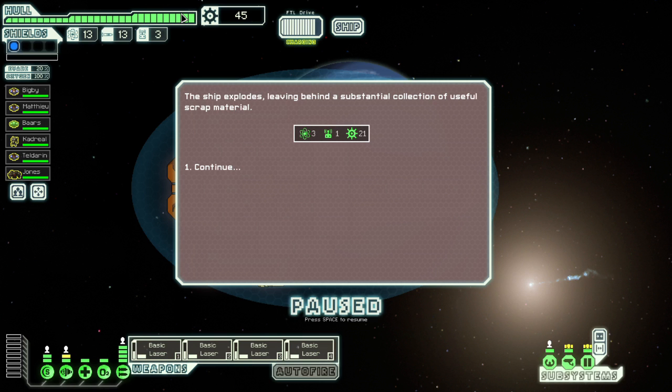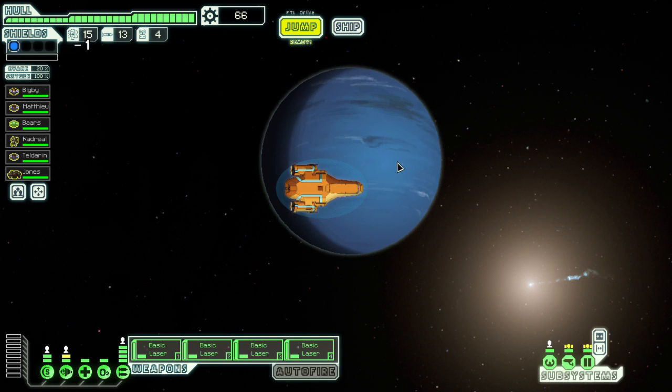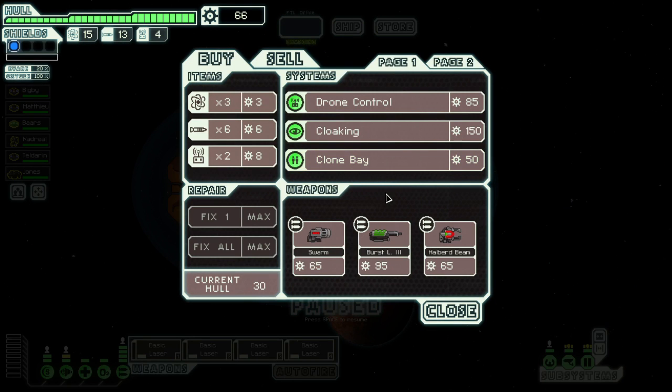We've got three fuel, one drone and 21 scrap. Our scrap supplies are getting to the point where we might actually be able to afford something when we come across a shop. Speaking of which, our next destination — not through any choice — is a shop. So with 66 scrap, are we going to get lucky and maybe get ourselves a weapon?